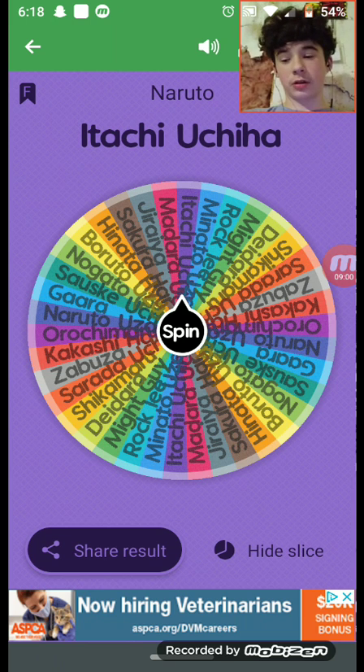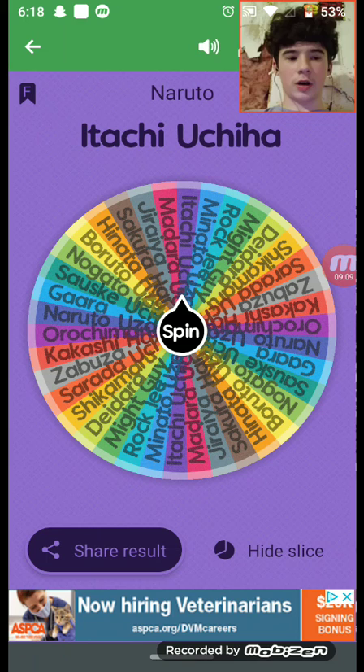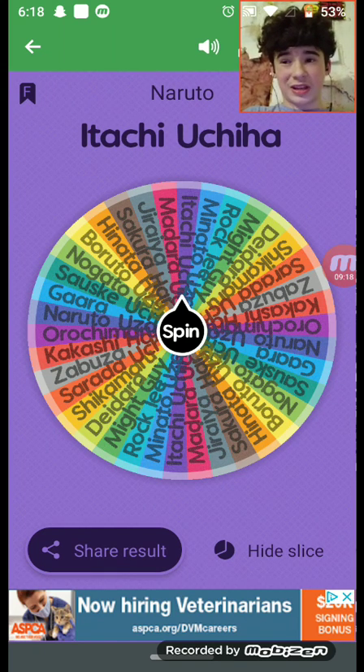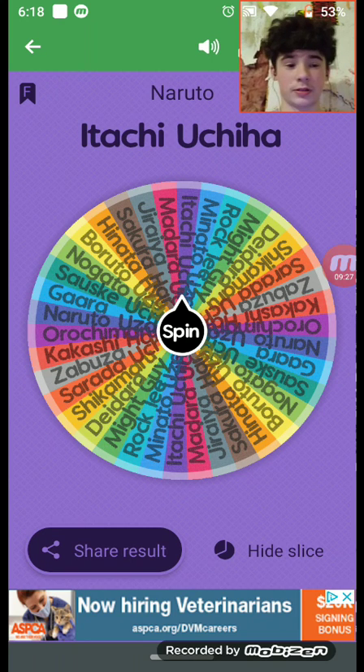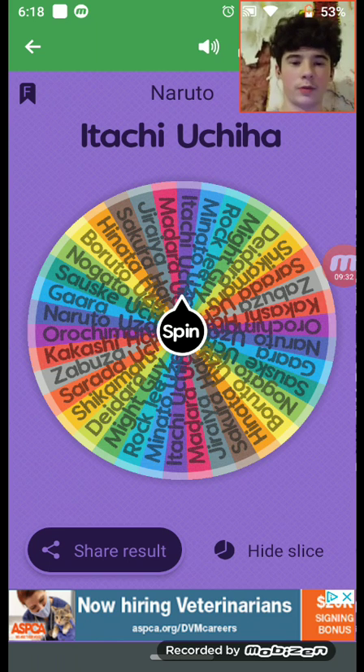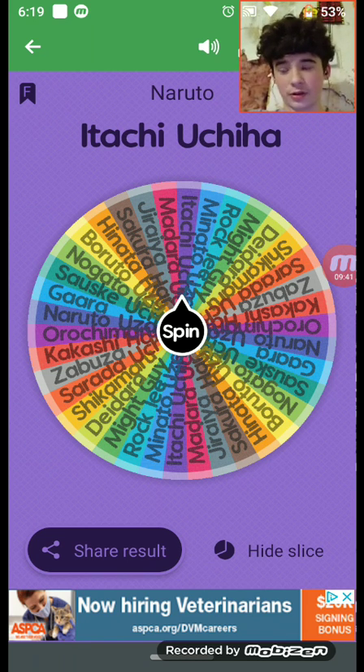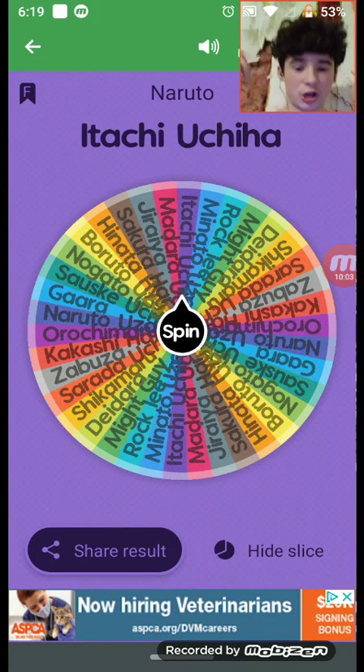Next up is Itachi Uchiha. Itachi was Sasuke's older brother. They grew up doing things together. Itachi is also a part of the Akatsuki — a group of shinobis who take out everybody. The leader of the group is Pain, aka Nagato. Itachi murdered Sasuke's mother and father when they were little, which made it Sasuke's mission to find and kill Itachi.